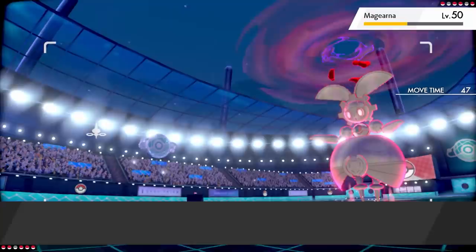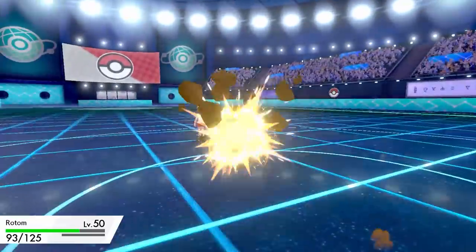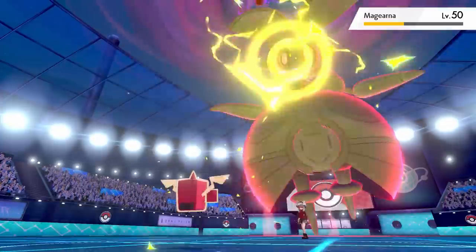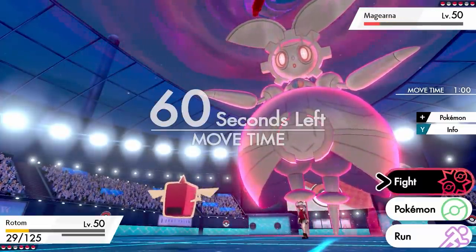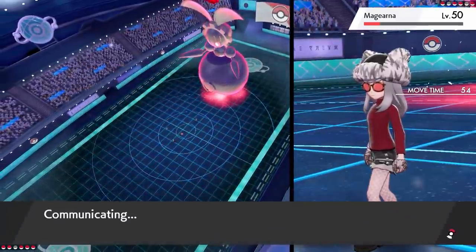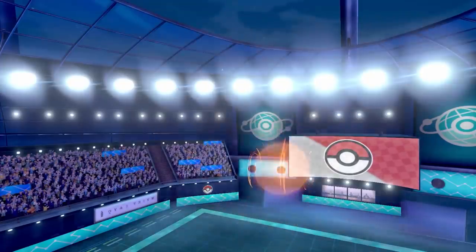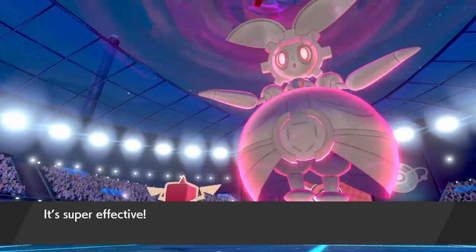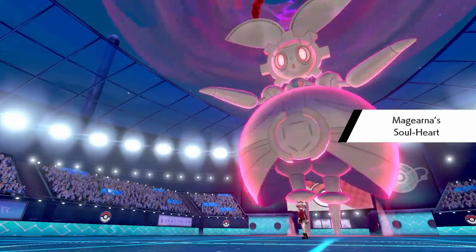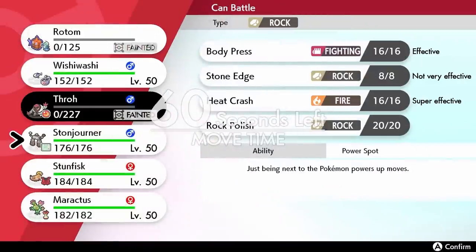Rollout gets exponentially more powerful — I'm going to get swept by a Rollout-Tackle Magearna, only on this channel. The second Rollout hits really hard, and the next one is easily going to take me out. I went for Rising Voltage but it wasn't enough. The third Rollout hits and Rotom Fridge goes down — don't worry, I got another drink out of the fridge later. Magearna gets another Soul-Heart boost but I wasn't too worried — it's a physical set.